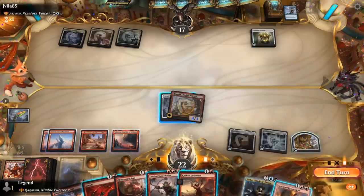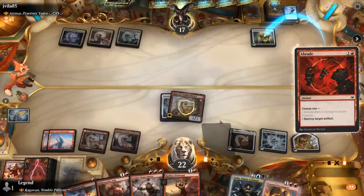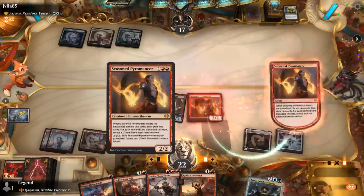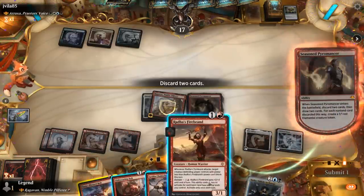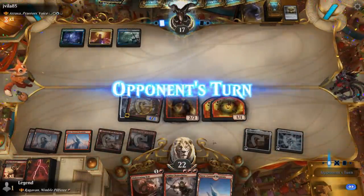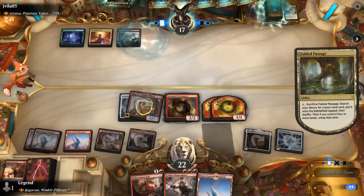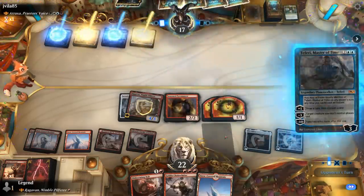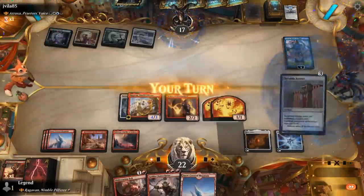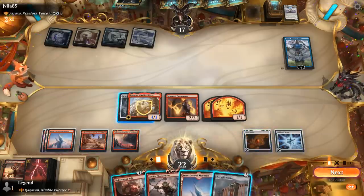Pyromancer lets us discard Flameblast Bolt and Rada's Firebrand to make some 1/1s. Play a land. We've got a nice clean answer for Atraxa if it shows up. It's going to be a Teferi, Master of Time, which can potentially phase out Raghavan. Banner's a great pickup alongside Seasoned Pyromancer. Now I'm expecting them to phase out Raghavan, although probably no downside to keeping Cold Steelheart untapped.